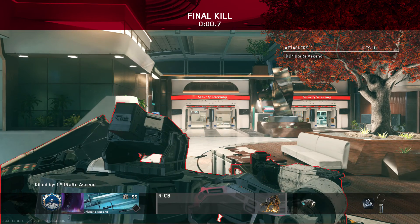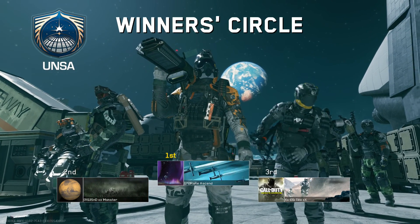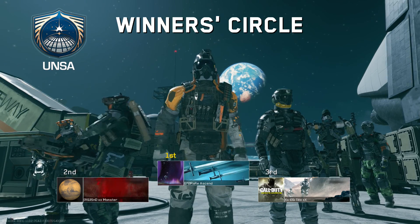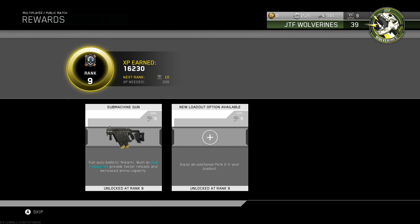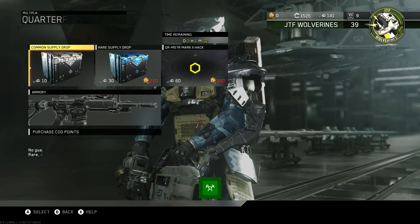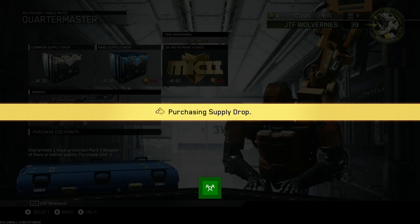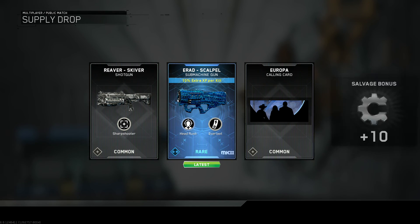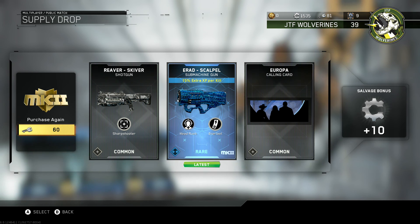But anyway guys, we're going to go do one of those unboxings of that Mark 2 thing. I have some keys saved up and I'll open like two because they're 60 keys each, which is a crap ton — if you guys play Infinite Warfare you'll know how much it takes to get keys. So yeah, let's grab a Mark 2 Hack. Please give me something good. Ooh, E-Rad Scalpel — rare, but good. That's my first rare Mark 2!